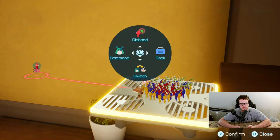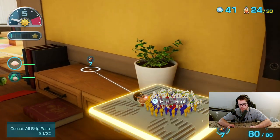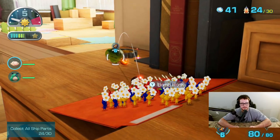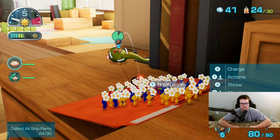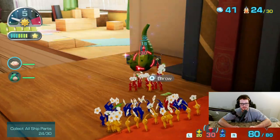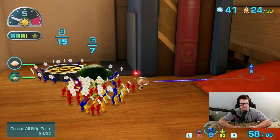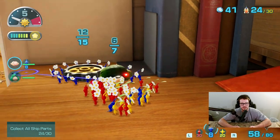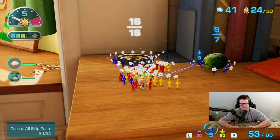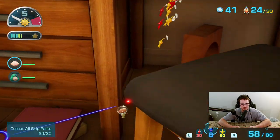Everybody, on board. How do I use my bombs? I should have a couple - I've got more than a couple. Everybody kill it before I have to use another bomb rock. Can you guys please figure this out? This isn't that hard. Thank you. They were making that seem much harder than it actually was.